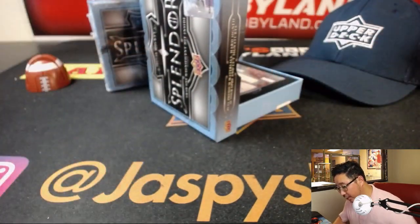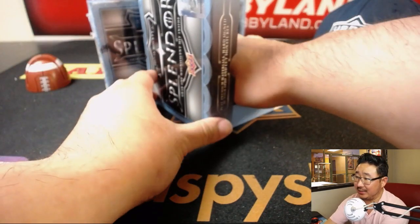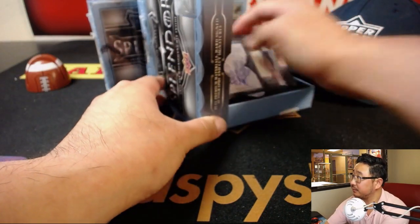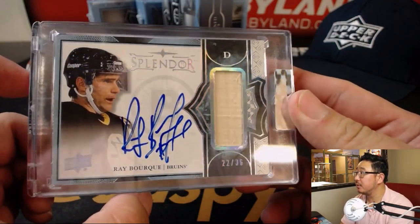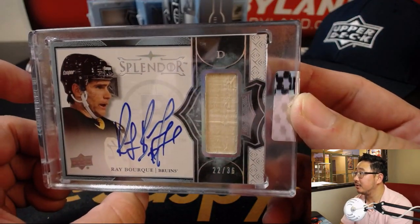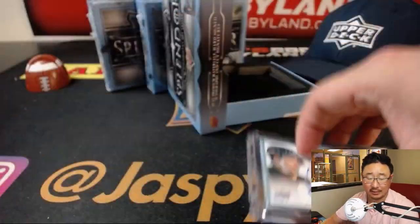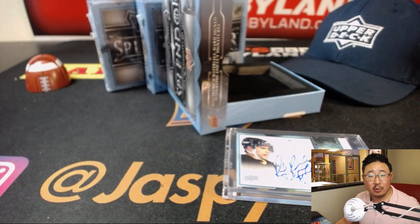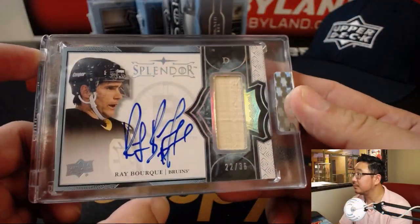Alright, we've got a patch auto, 22 out of 36, and it's Ray Bourque. Must be a piece of his stick, right? For the Boston Bruins. And the person who gets this is Fidel Cairo. Nice.